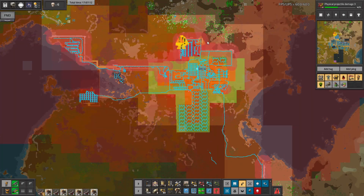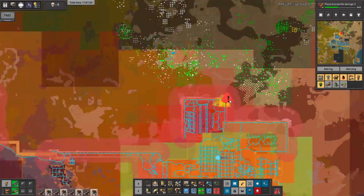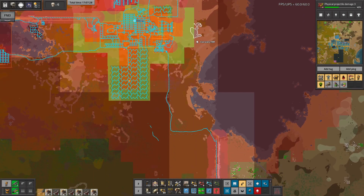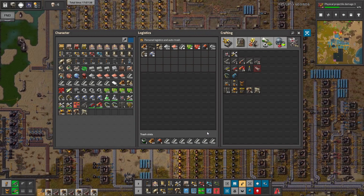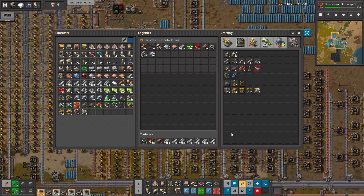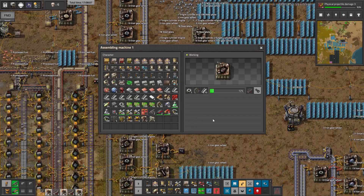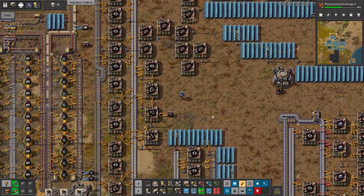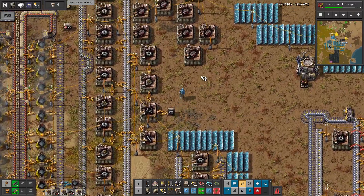Hello guys, in another episode today we'll build a wall because we are getting tons of attacks here. The biggest problem are the corners, so I think we'll build a wall from here to there. We also need to defend this area and expand our factory. We of course need more flamethrowers but we don't have resources for that. We'll craft some engines that will be useful for crafting flamethrowers, and also the gears. Maybe I need to change the auto trash settings because it's pretty annoying.